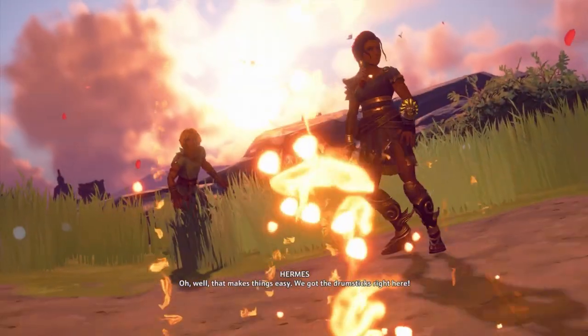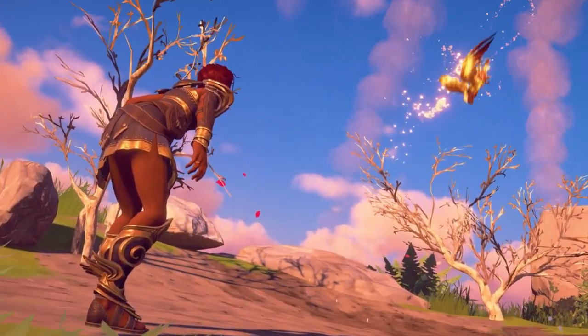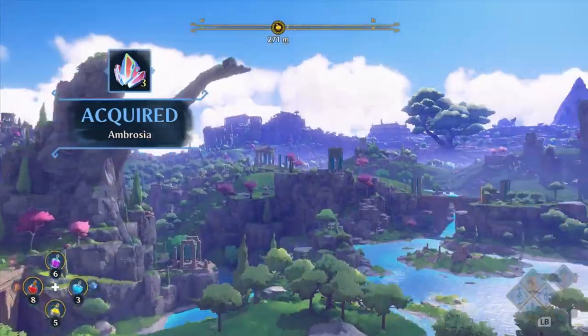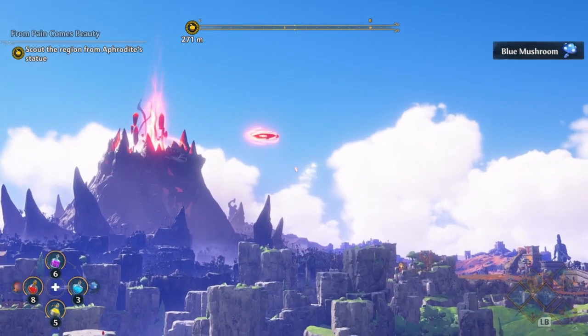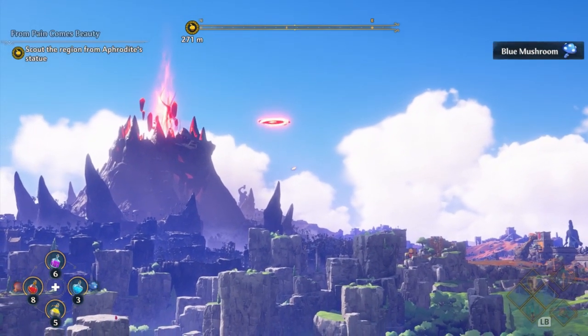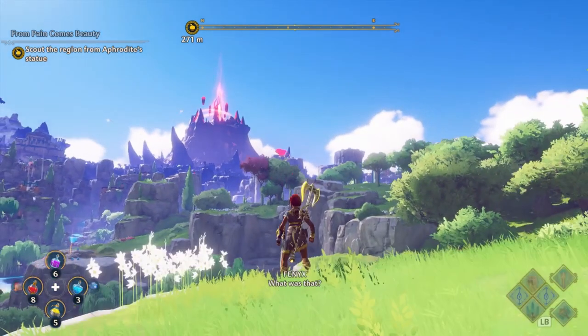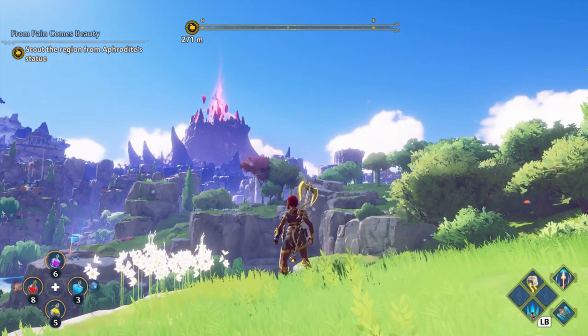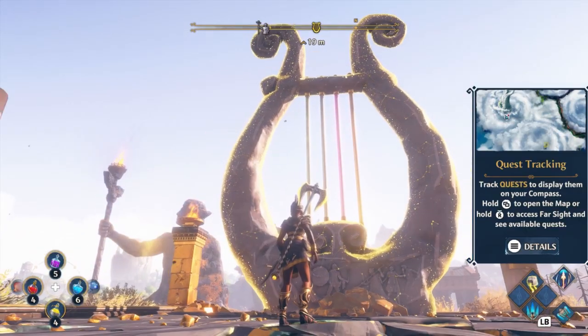In order to get this bird, you need to complete the first part of the Bolt Out of the Blue quest. This will unlock as you explore and collect items. For me, it happened immediately after grabbing an Ambrosia as I approached Aphrodite's statue. I don't know the exact format for unlocking this thing right now, but gather everything you see, explore the map — this will unlock for you, and as soon as it comes up, do that quest.